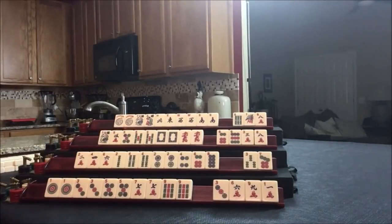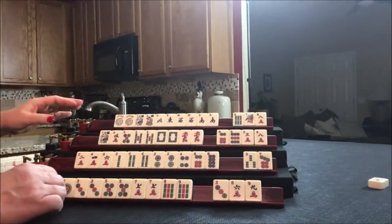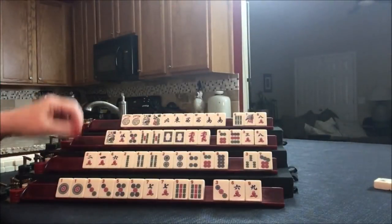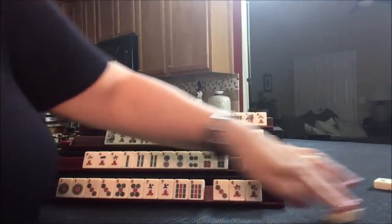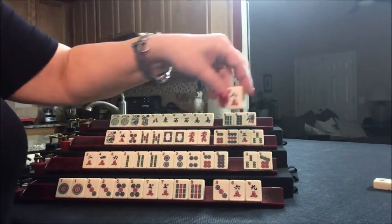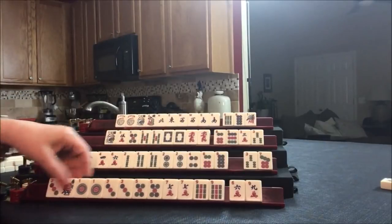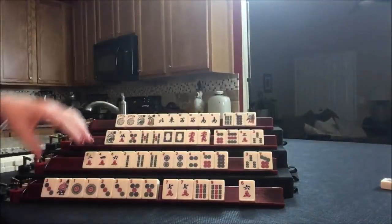Now we're going to play the pick and discard phase of the game. We'll start by discarding a 1 crack. Drawing for South — 1 dot, that is not helpful. Drawing for West — 3 bam, we're going to get rid of the 8 crack. Drawing for North — 8 dot, throw the 8 crack. Drawing for East — flower. Now part of me wants to keep that 3 for a potential 1-3-5 Kong hand. Let's get rid of the 9 crack and give ourselves some options.